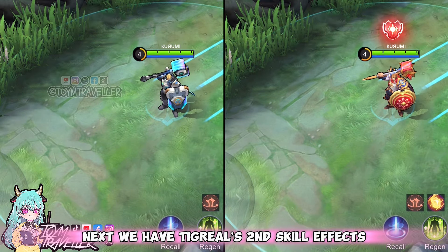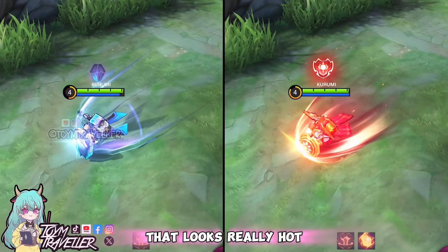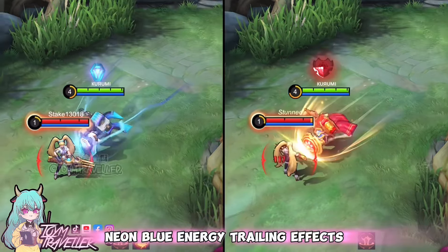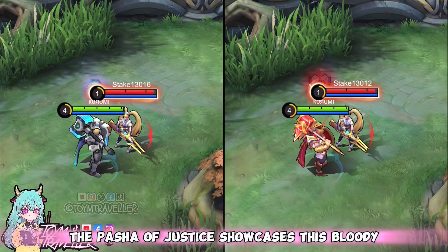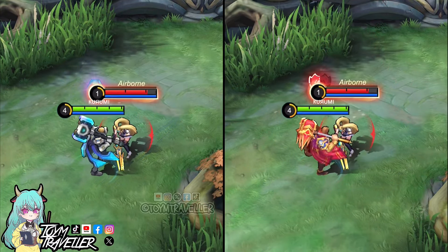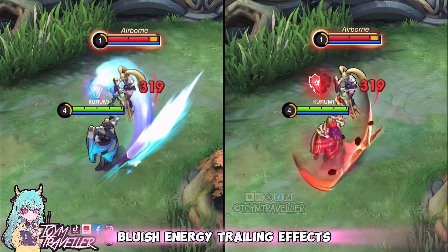Next, we have Tigreal's second skill effects. On the Pasha of Justice, the dash trails got this red-orange color that looks really hot, while the Galactic Marshal has this neon-blue energy trailing effect that looks cool enough. During the knock-up, the Pasha of Justice showcases this bloody crescent moon-like effect being swung, while the Galactic Marshal still showcases this neon-bluish energy trailing effect.